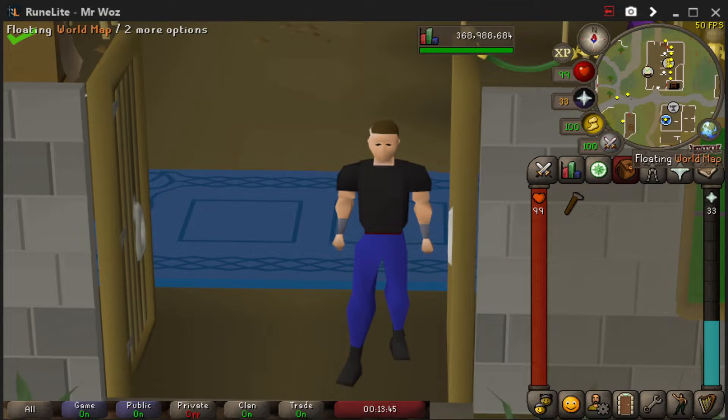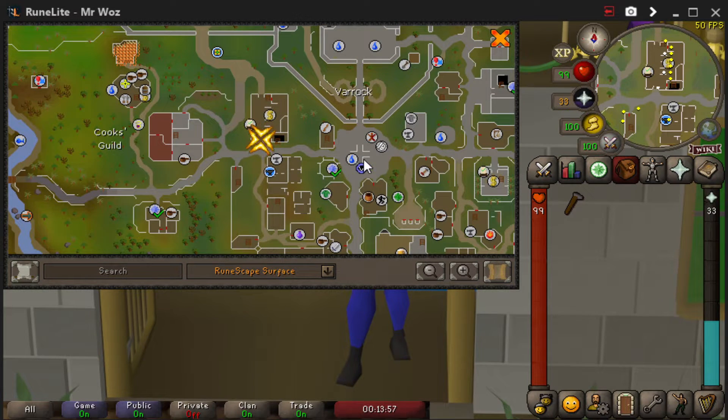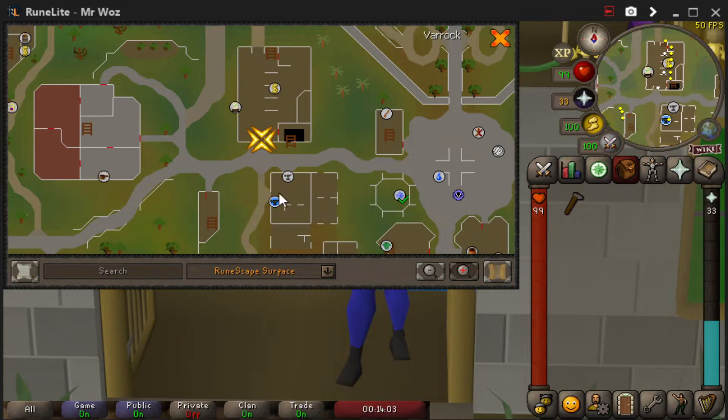The only item you'll need is a hammer so you can smith your dart tips. The location we'll be doing this is just south of the west bank in Varrock, as it is the closest anvil to a bank. If you teleport to Varrock Square, just go west and you'll see a bank and an anvil right next to each other — the perfect place to do smithing.